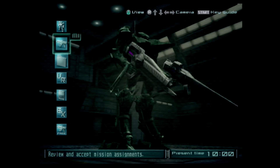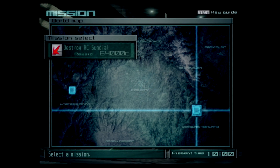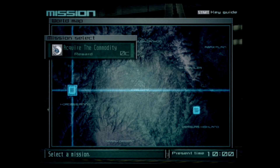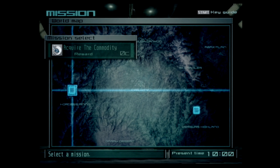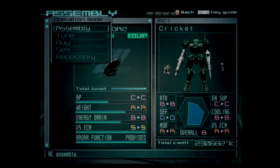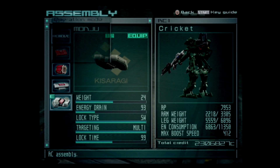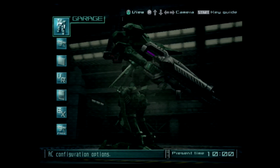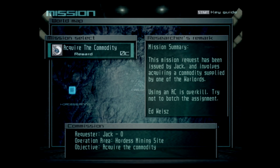For this mission we have the choice of either Destroy AC Sundial — which we've already done and is a request from Vertex, so I kind of want to ignore that — or Acquire the Commodity. I'll check where FCS is. I don't think we need sniping per se but mid-range should be fine. This AC setup is pretty well-rounded; it'll be good for most situations. Let's go ahead and get the mission briefing.